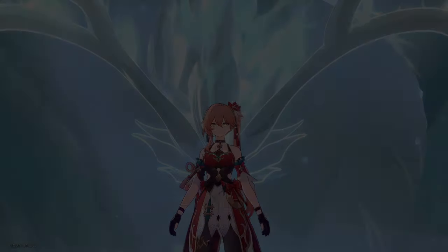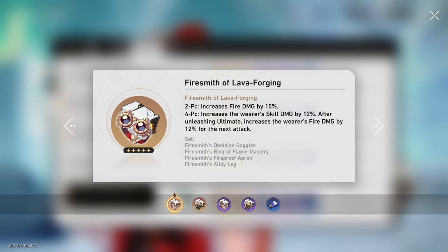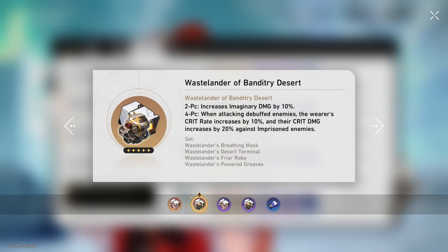When it comes to relics, we have a couple of options. Our first option is the obvious four-piece Wastelander. This set will grant a 10% increase to our imaginary damage. When he attacks a debuffed enemy, he will gain 10% crit rate, and if the enemy is imprisoned, he would gain an additional 20% crit damage. Apart from the imprisoned bonus, this set's effect should be pretty easy to maintain, making it one of his best sets.